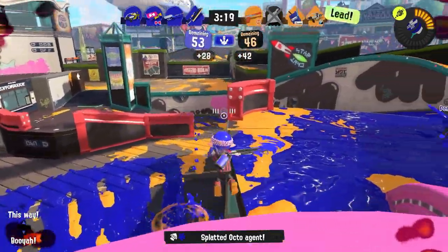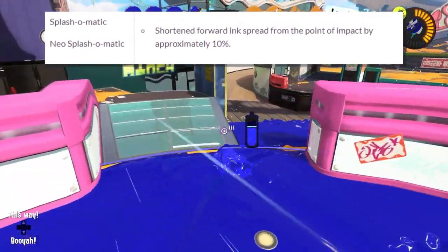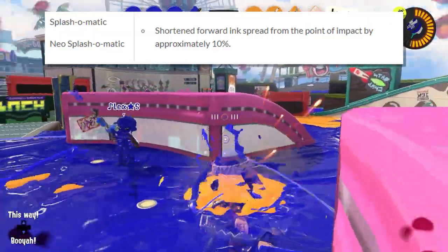First up on the chopping block is the Splash-O-Matic. This weapon got its paint at a distance decreased by 10%, which means farming specials will be harder and more committal. Fine by me — Splash was kind of a Crab spammer, so this was deserved after 9 months of crustacean domination, as I like to call it.